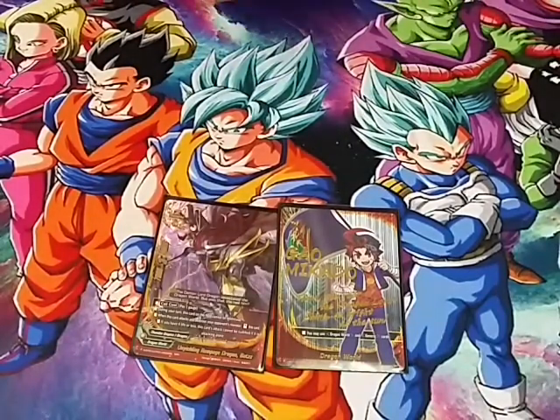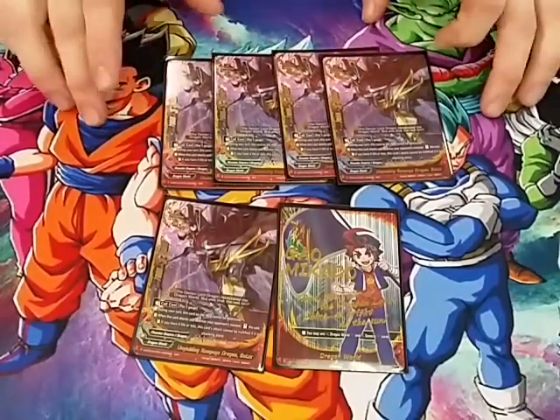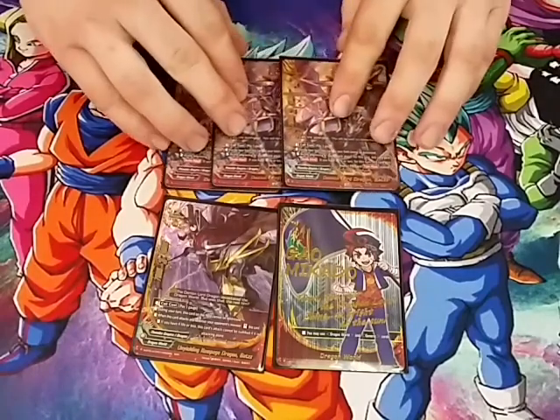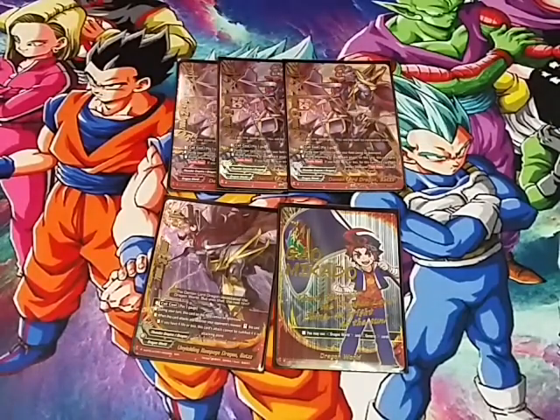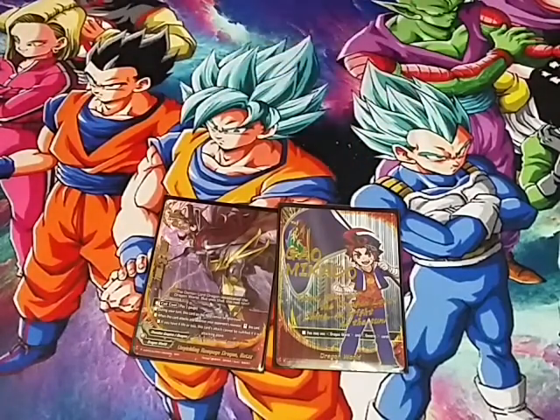Moving on to size 2s. Our buddy is the Rampage Bot, so we play 4 of them. For our other size 2s, we play 3 of the OG Demon Lord Dragonbots — 7-2-4, same exact stats, same call cost of pay 1 gauge, and the same ability of can't be destroyed during your turn. At the beginning of your attack phase for this turn, this card gets double attack. If you have 4 or less life, he gets triple attack and plus 3,000 power instead. That's 7 size 2s total.